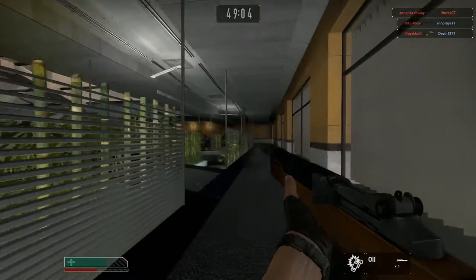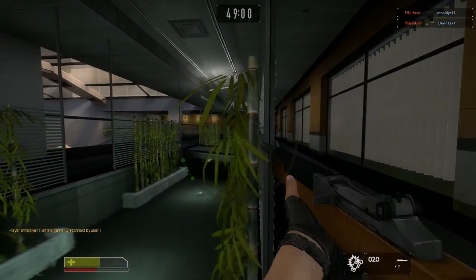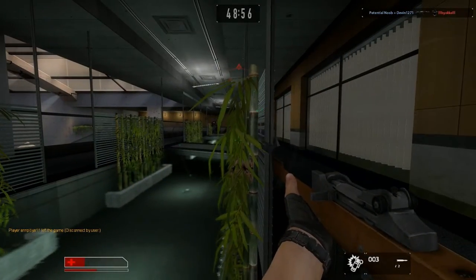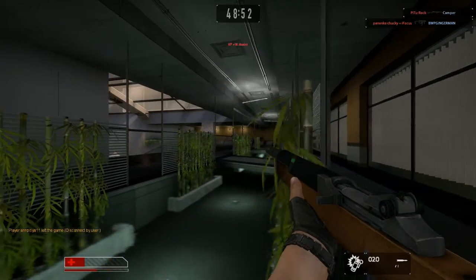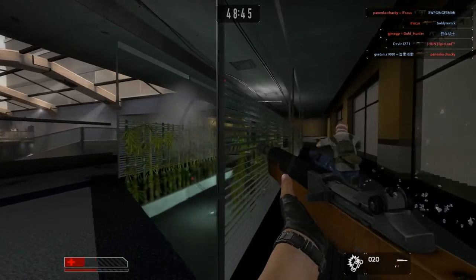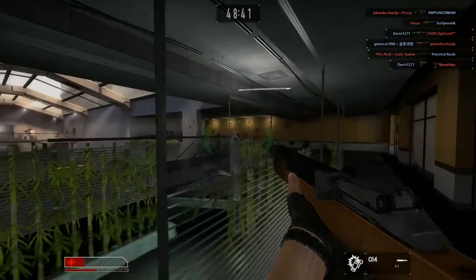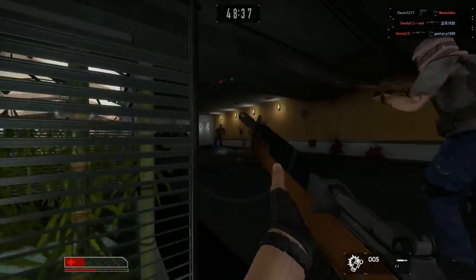I still don't know what the thing on the bottom left is — that little red bar, I don't know what that is. It's not your health and it's not your sprint or anything. The sprint is like the bars in the middle — you'll see it once I start sprinting. There's like little bars in the middle and they go down the more that you sprint. You just saw those bars in the middle.